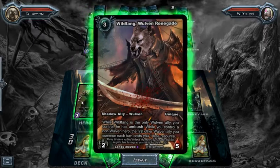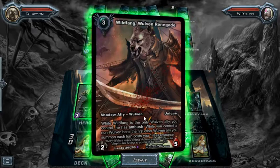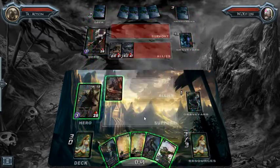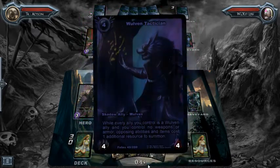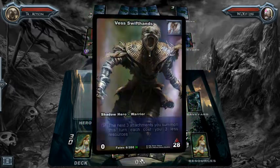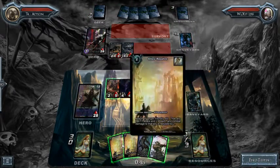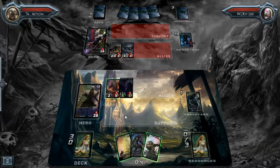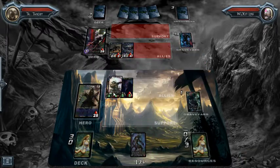This hero's ability: when you control a non-woven ally or a non-woven hero — this is a warrior hero — the first woven ally you summon costs one less resource. So this guy costs four but I'm able to summon him for only three. Then I'm going to use my ability so the next three attachments cost three less. Even though I have zero resources I can play all these attachments because they all effectively cost zero now. So I'll put this on that guy, then put this on him, and buff his attack up to five.